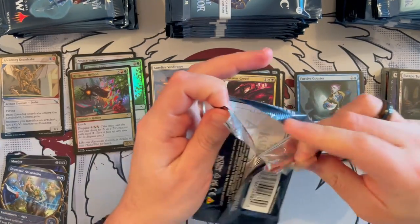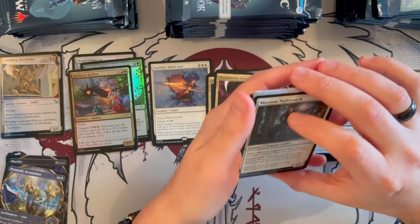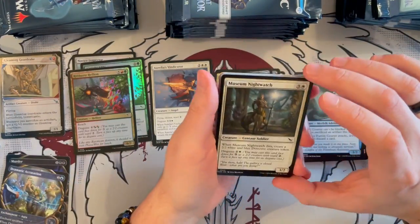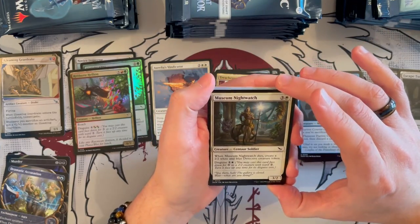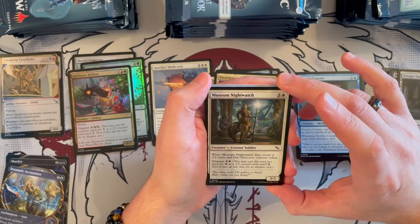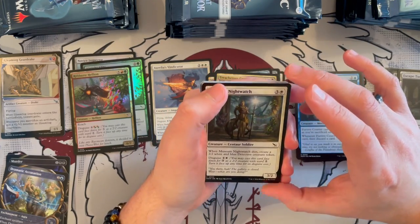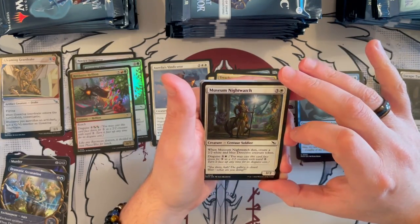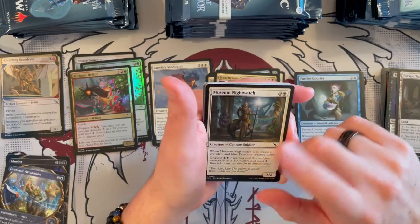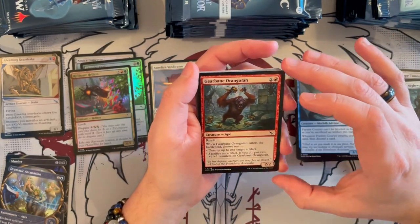I love the whole thing they did marketing-wise, trying to solve the case — I think that was really, really cool and new, so they definitely don't get stale. Museum Nightwatch is a 3/2 Centaur Soldier, costs 4. When it dies, create a 2/2 white and blue Detective creature token — it replaces itself. And you can disguise it, so you can kill something bigger. I like a card that replaces itself.